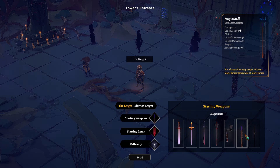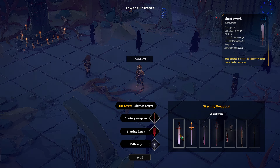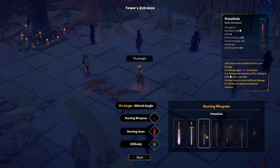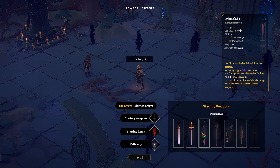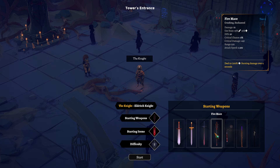Oh, that's a lot of cool sounding weapons. Short Sword, Long Sword, Prism Blade — okay, that's a lot to read. These use melee, this one uses your magic attack. Chance to deal additional fire or ice damage. Ice damage applies cold, fire damage sets enemies on fire over 3 seconds. Increased chance to deal additional damage by 7% for each adjacent enchanted weapon. Interesting. Deal burning damage.